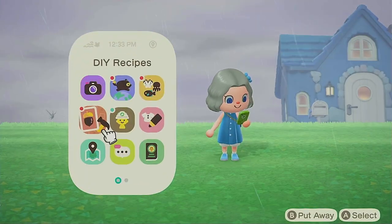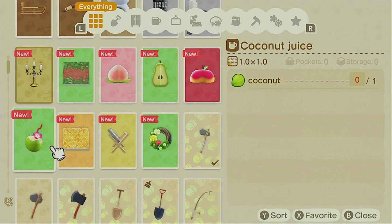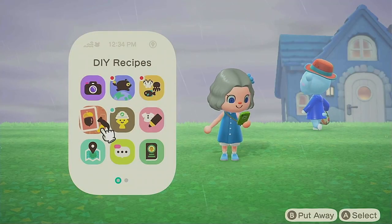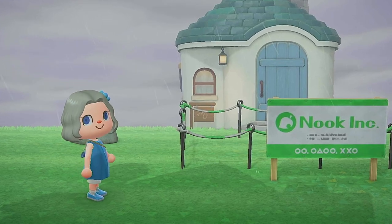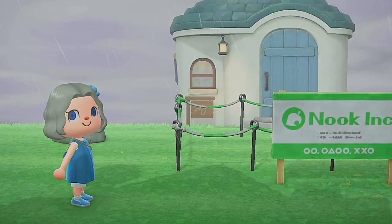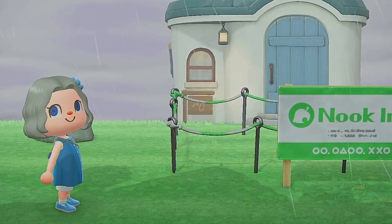I was able to find a couple more cicadas today while I was hunting, and picked up bottles on the beach just like the previous couple days. I found a ton — 14 new DIY recipes including a couple that I really like, so that was useful. I hope you guys found something useful here and continue creating in this game. Until next time, have the best Animal Crossing day!